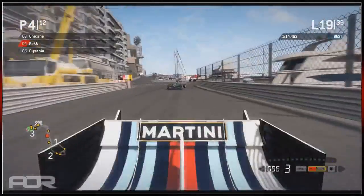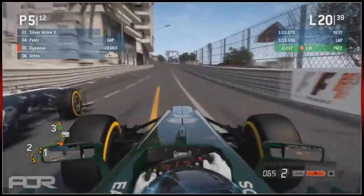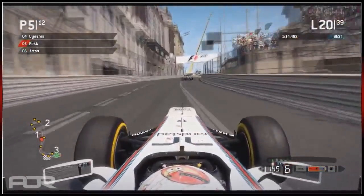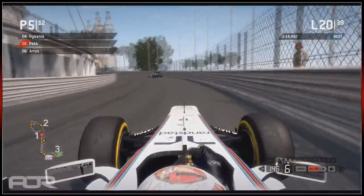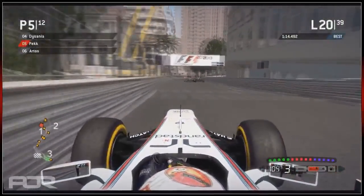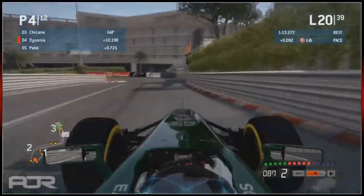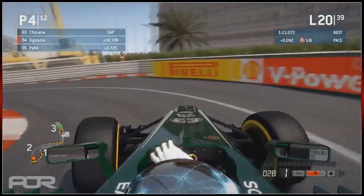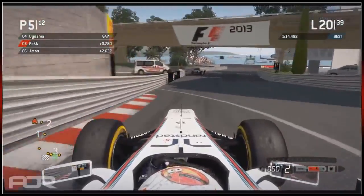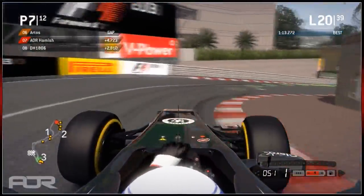Peck makes a massive mistake into turn one - the mistake I was talking about, and it happens at some point. He lets DeSanya through. Artos is in sixth from about eighth place. He's recovered a couple of places in 19 or 18 laps. There's a lot of drivers in a short base of track here, so if he's still quicker and catches them he could clear through. The gap to Peck is only 2.6 seconds now - hopefully he can clear them and get into fourth position.